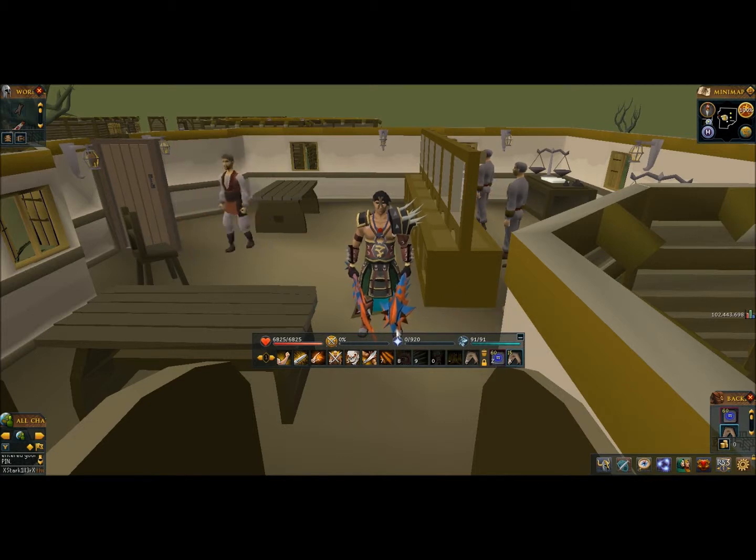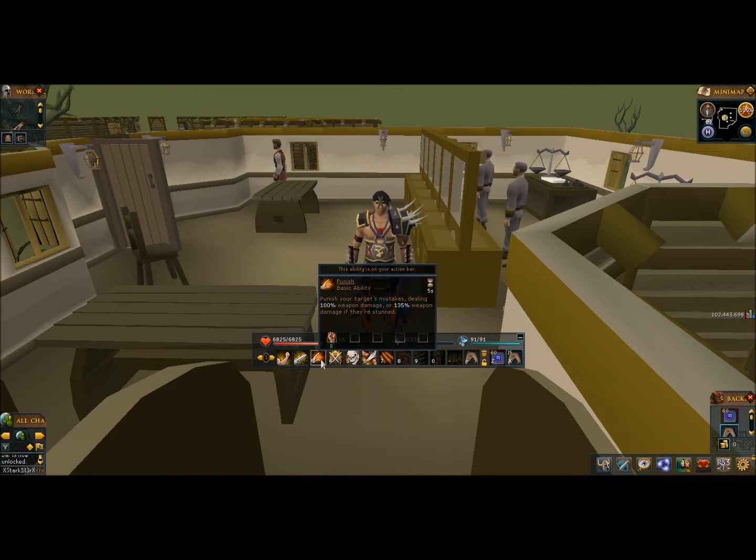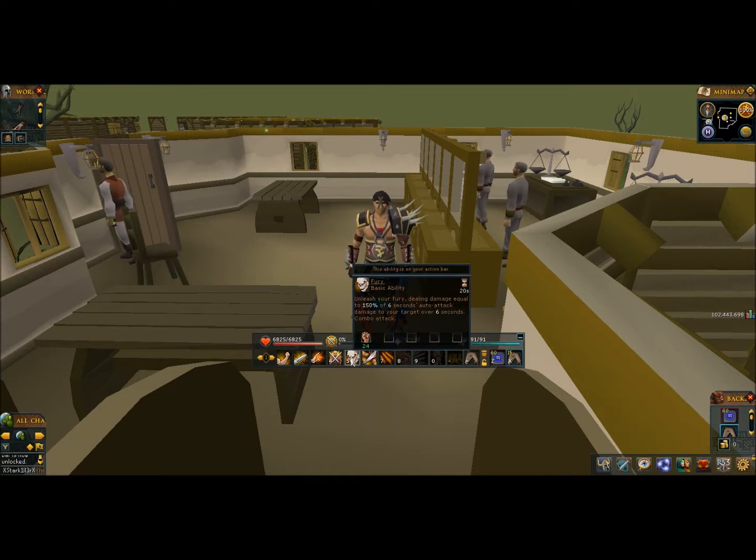Now I'm going to show you the action bar setup I personally use. First I have Backhand so I can stun them for a little while to get an advantage. Then I have Slice, my basic attack to use while abilities recharge, and Punish, another basic attack used while recharging. I also have a dual-wield-only ability that deals 100% damage for both weapons — a weaker version of Assault, but pretty good.